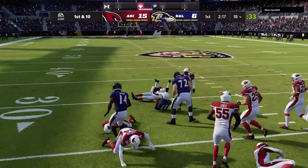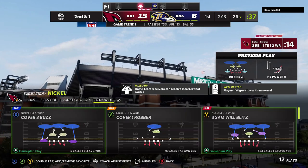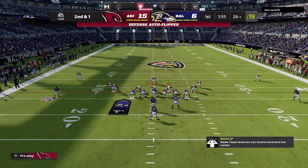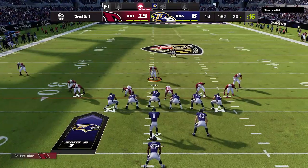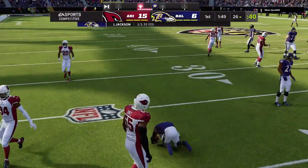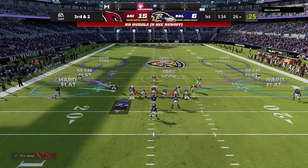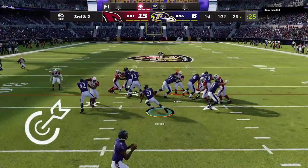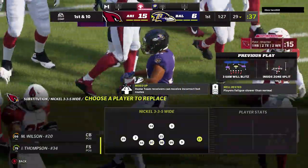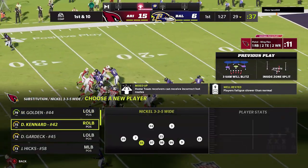Moving on to brand new abilities — a lot of times Madden doesn't create new things; they just break something and make it only good if you have the ability. That's what a lot of this looks like. For example, Low Point Dead Eye — I throw a lot of low balls, and it looks like unless you have Low Point Dead Eye you're probably going to be skipping balls off the turf. The description says: passers with this ability have perfect accuracy on any low point throws under 20 yards.